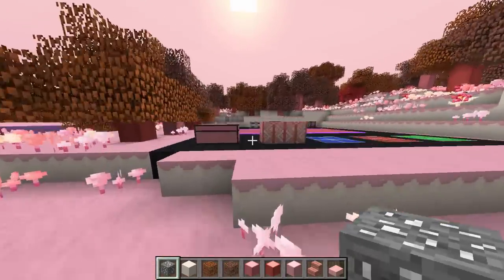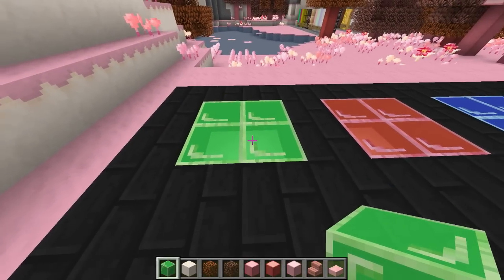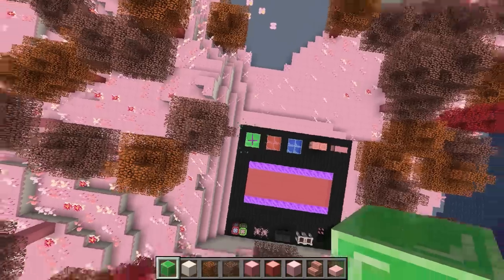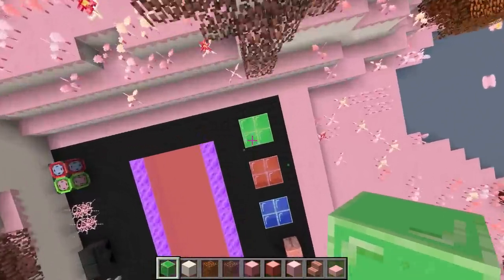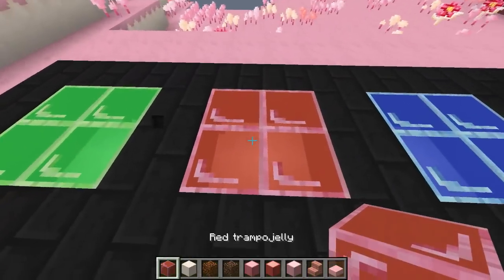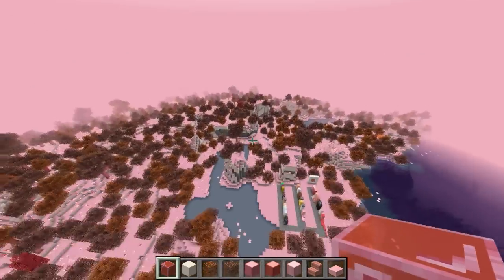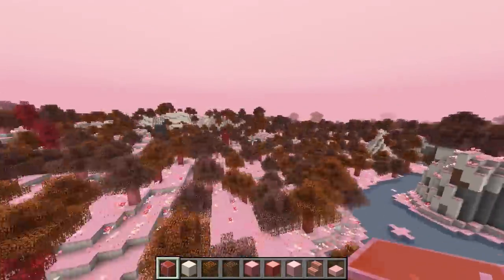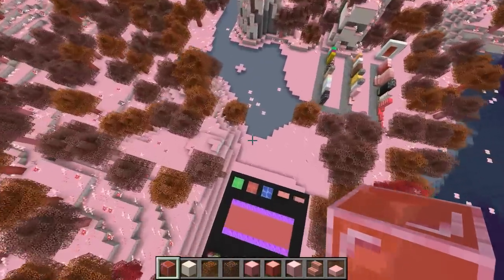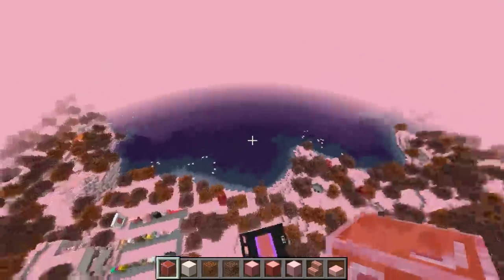Now for some more interesting stuff. First up are trampo jelly blocks — when you jump on these they're like trampolines, propelling you right up into the air with lovely green particle effects. That's the tamer green version. The red trampo jelly catapults you really high into the sky. The view from up here is amazing — you can see the whole dimension, it looks so pretty.